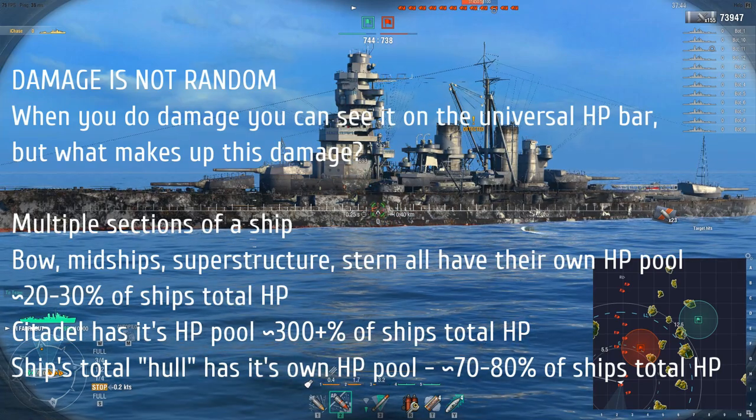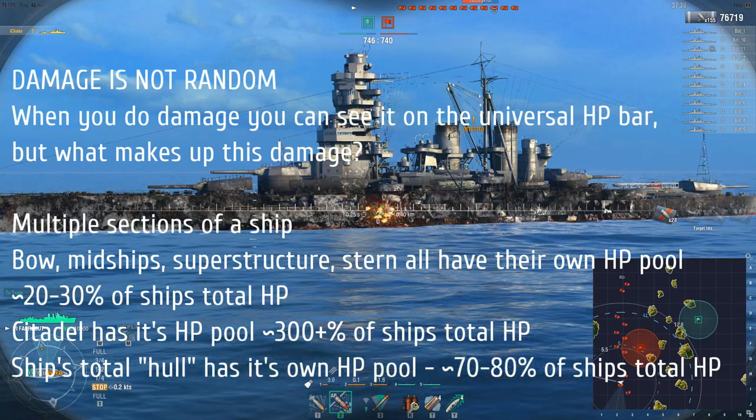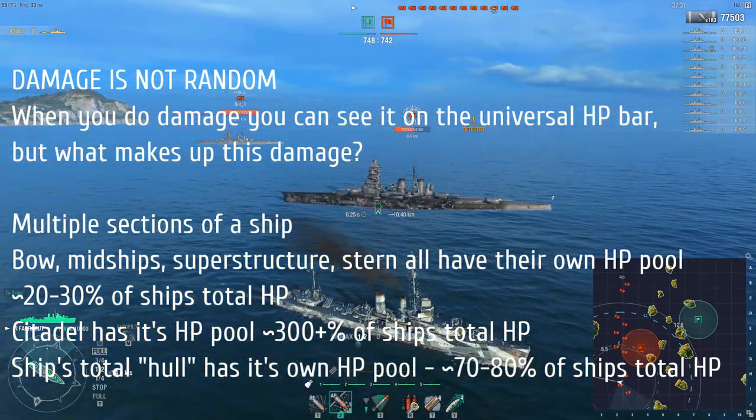Then you have the citadel space, which has its own HP pool — something like 300% of the ship's total HP. It's basically designed that way so you can continue to citadel a ship until it dies and you'll never have damage get reduced.